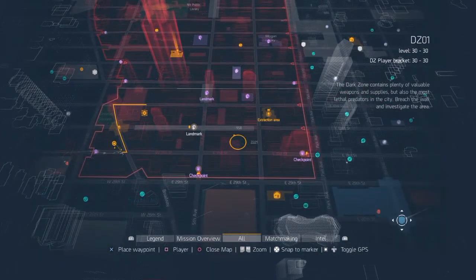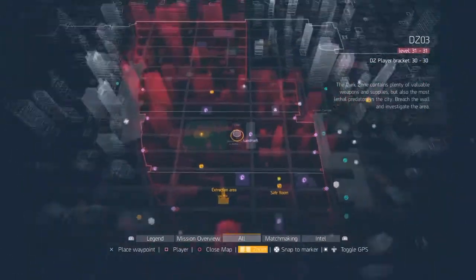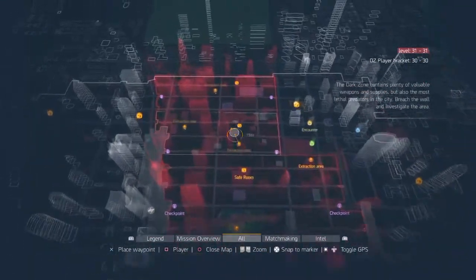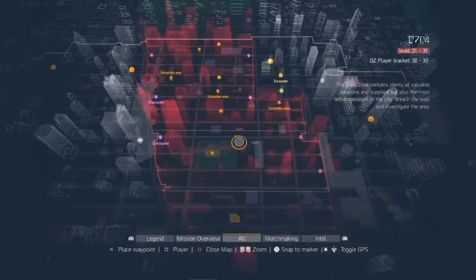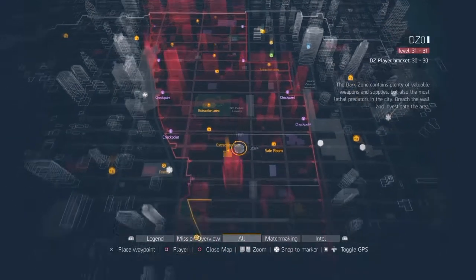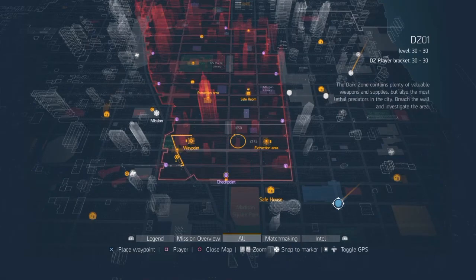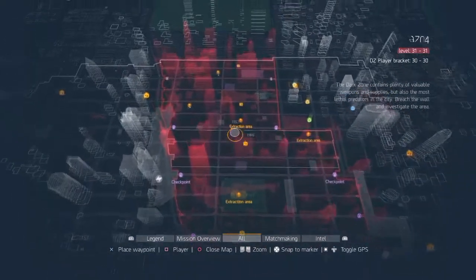You can do this run solo, unlike the ones in the upper zones. I'd recommend doing Dark Zone 3 through 6 with a team, but Dark Zone 1 and 2 you can do solo.